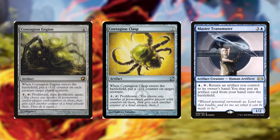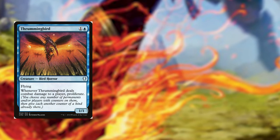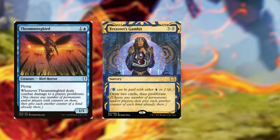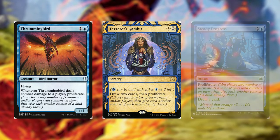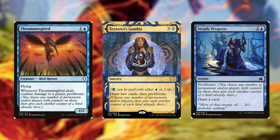Last but not least, add some more proliferate cards to add more slime counters — Thrummingbird from Mystery Booster, Tezzeret's Gambit from Strixhaven's Mystical Archive, and Steady Progress from Mystery Booster. These will help you proliferate those slime counters and draw cards.